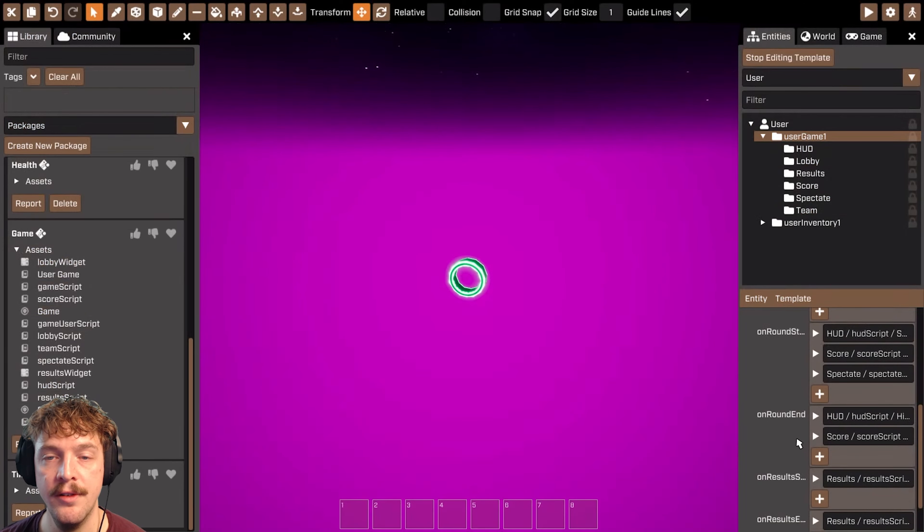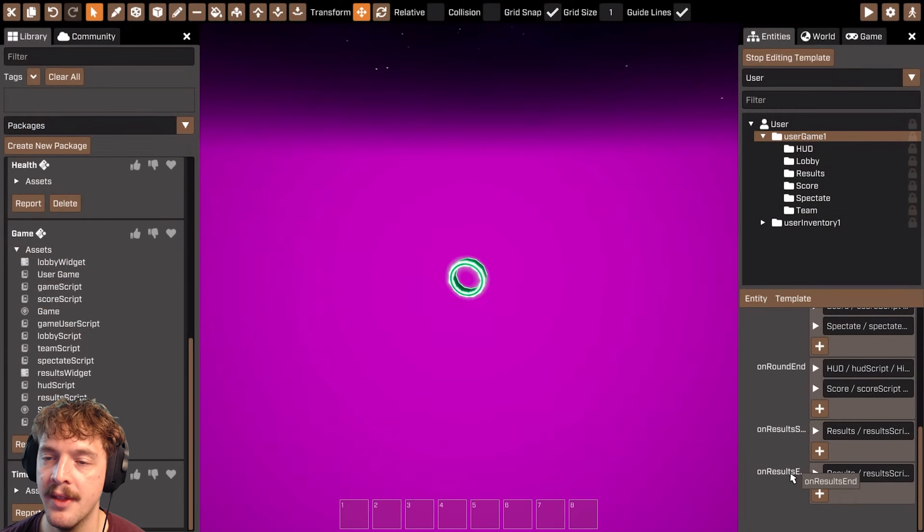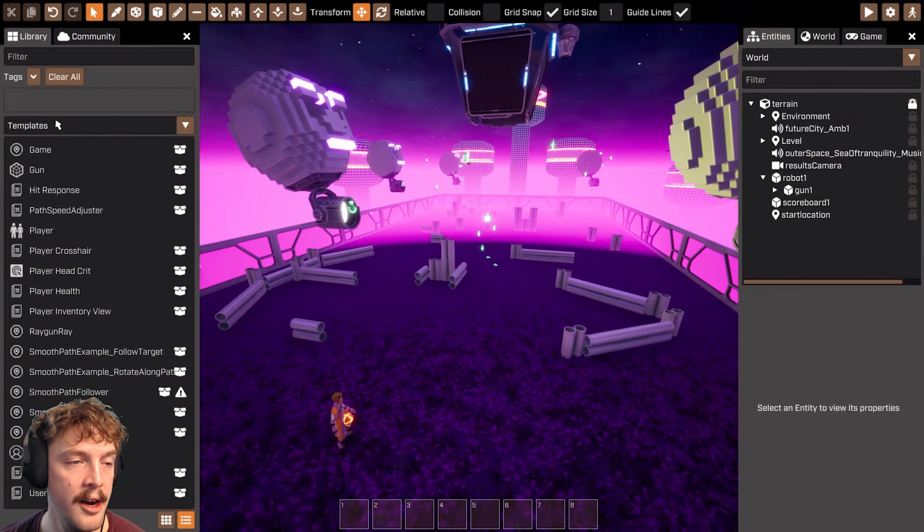This gives us a clue as to the order of the game flow. We've got lobby start and lobby end, which is the first thing players are in. Then round start and round end, which is where the real core gameplay happens. Finally, results start and results end — that's going to show and hide the results screen after each round.